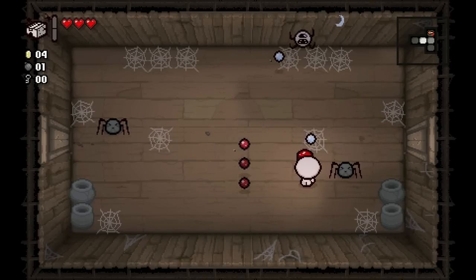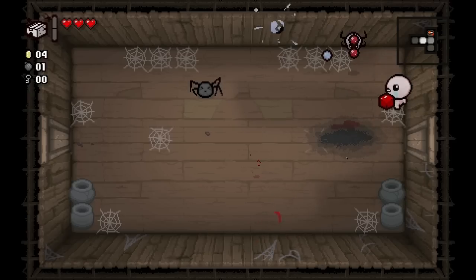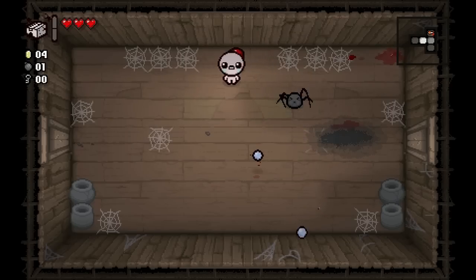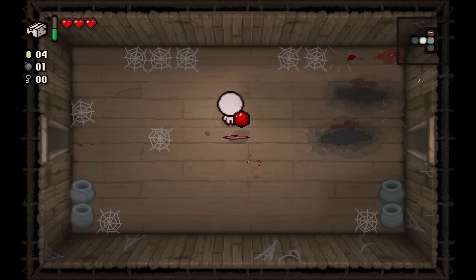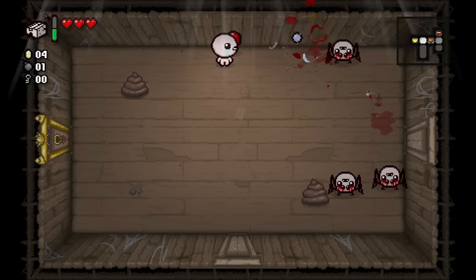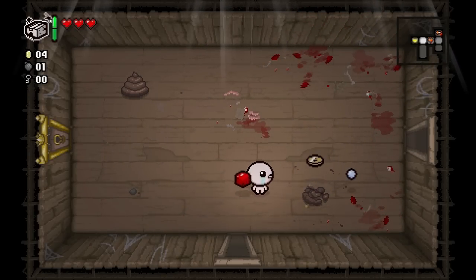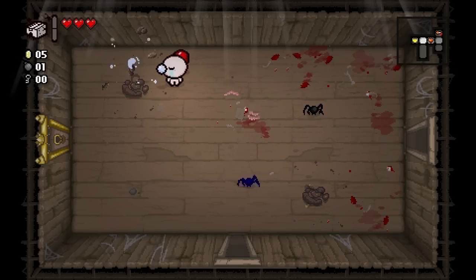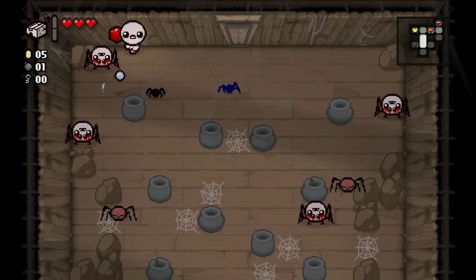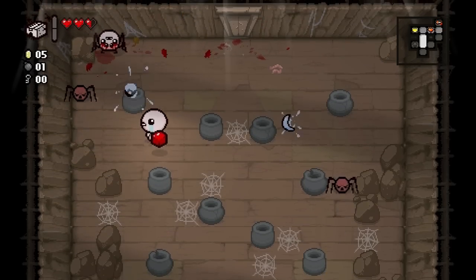These are the bomb spiders - don't get too close. We got a heart on the ground. More spiders - lots of spiders in the Cellar apparently. Our use item's up again, let's go ahead and turn that on so we don't forget. We don't have a key so we can't get into our item room - let's hope to find one pretty soon.